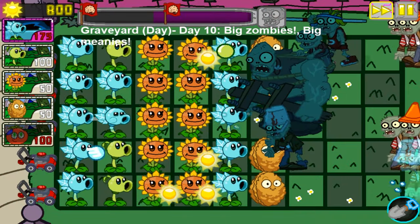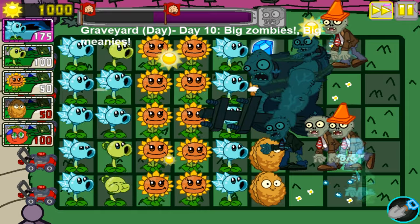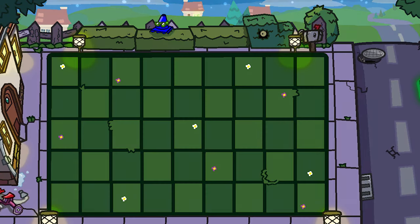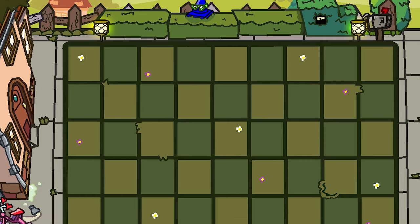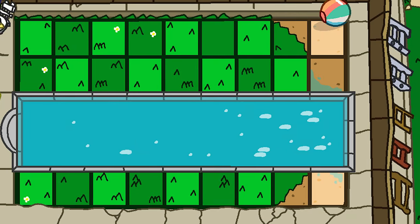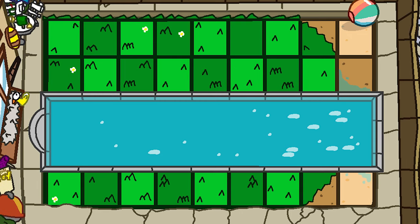Moving on to visuals and graphics, the biggest item on the list is the complete overhaul of the original day and night worlds. The artwork has been kept in the same style as the rest of the game, but everything looks fresher with improved line work, colour and depth. As well as the day and night overhauls, there are two additional pieces: an evening front yard and the backyard. The pool is probably the favourite of the lot, especially because of the tiles that are half sand, half grass — little details like that are always great to see.